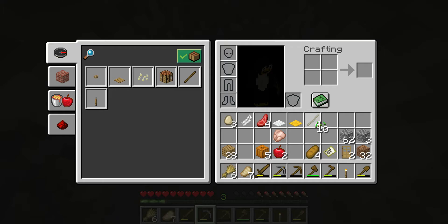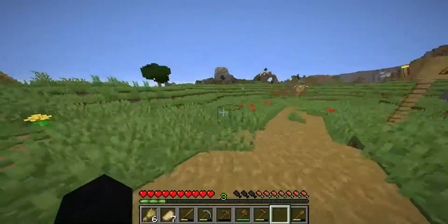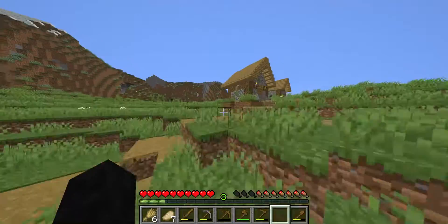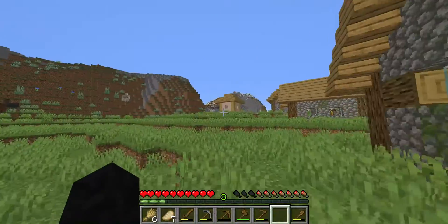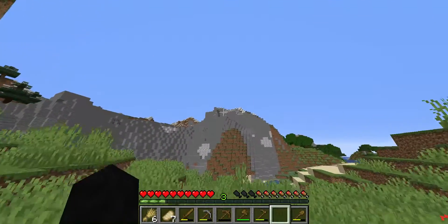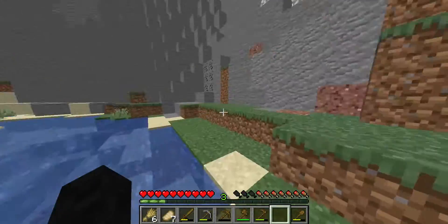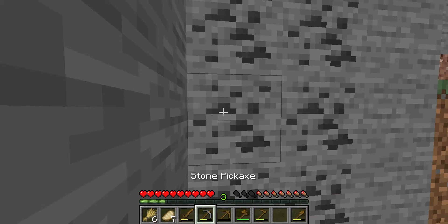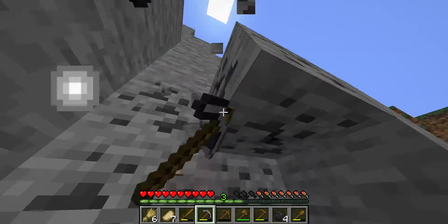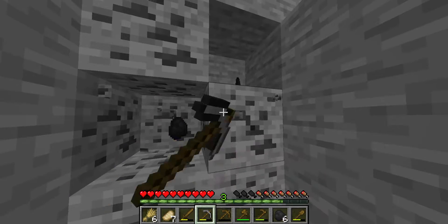We also need a few torches but we don't actually have much. So I think we need to get some coal first. You usually find coal in mountains — it's quite easy actually. Just go to a mountain, find some coal like right there. It looks like some stone with black stuff in it. You get your pickaxe — you can use any pickaxe from wooden to diamond — and you mine it.